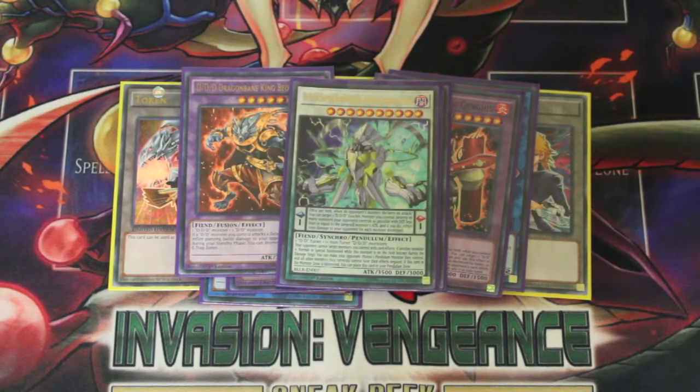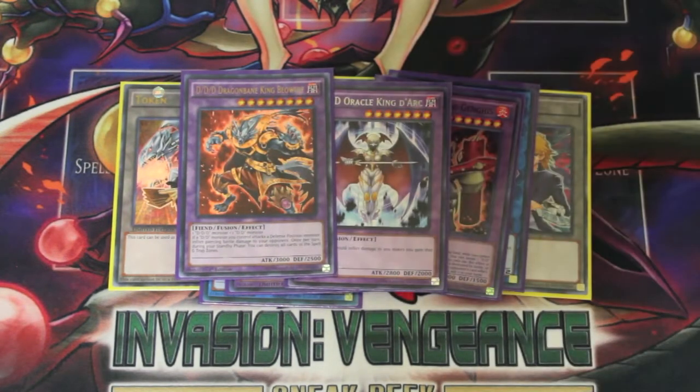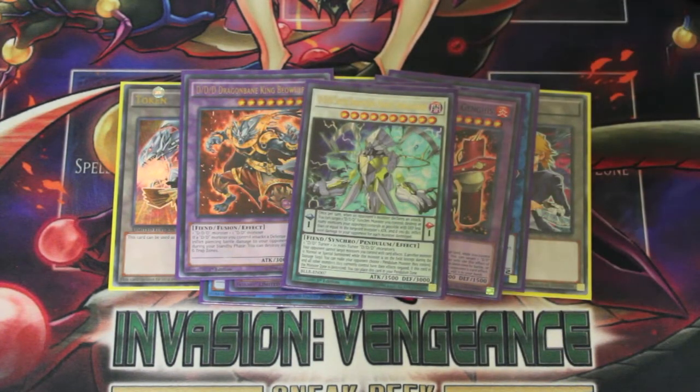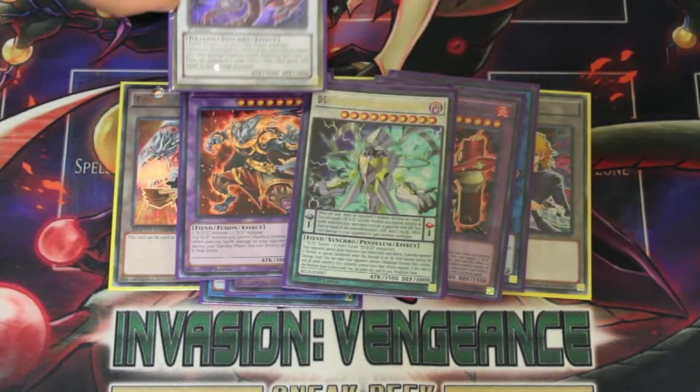The new big Synchro — at first I thought this guy was crap, but then I realized his effect is actually not bad. Your opponent targets a Pendulum monster they control and all other monsters they control lose their effects for that turn. So even if they don't have that Pendulum monster, all of their monsters essentially get their effects negated. And I think you get protection from card destruction too. He's a 3000 ATK beater and he looks cool.